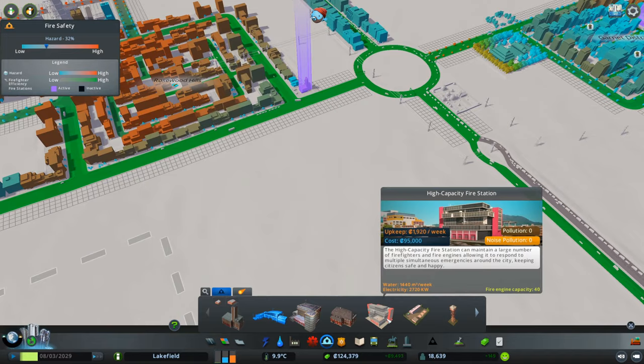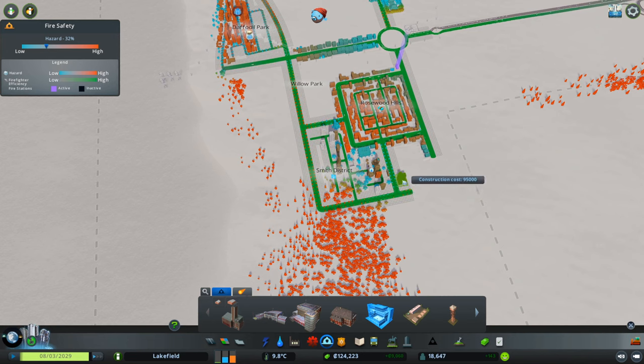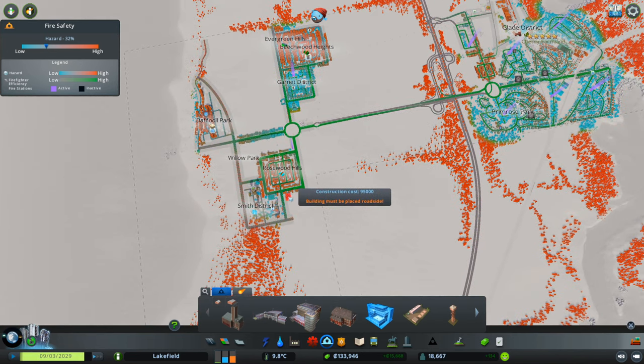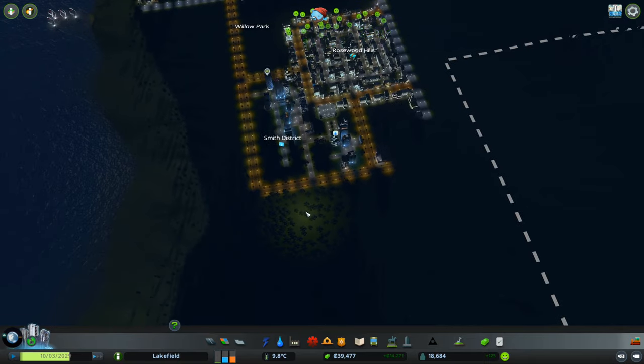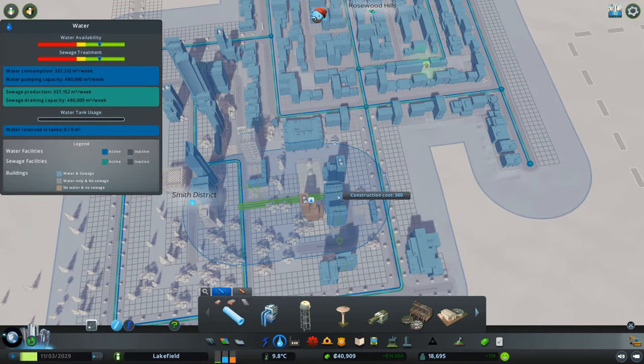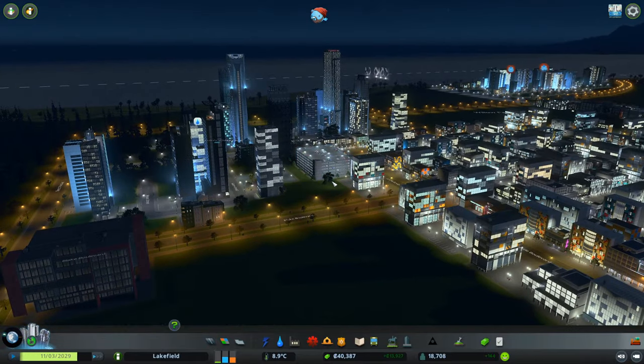We need a big fire station — a high-capacity fire station. I kind of want to put it right here. Does that reach most of the city? Most of the city already seems to have coverage, so we'll just put that in there. And then eventually we'll get some police stuff — there's some big buildings here that we don't want burning down. I missed a tiny little area with the pipes there — there we go. Those are cute, I like those buildings.